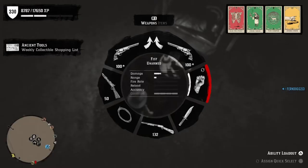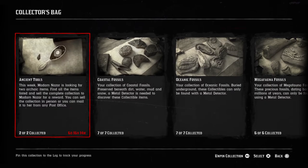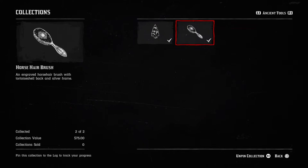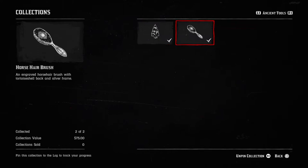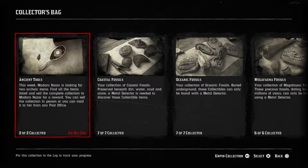Today's Ancient Tools collection only has two items — the obsidian arrowhead and the horse hairbrush. I think I have several of both of these actually. This is not bad because it's $75 for only two items, so that's pretty good. If you have a lot of these, it'd be a good time to sell them.